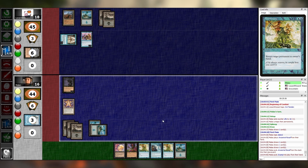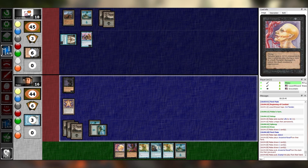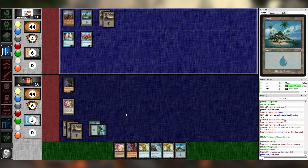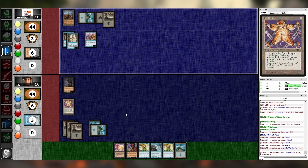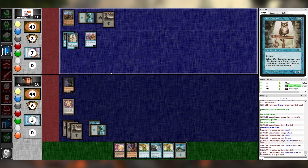I will play Swamp, then pass. Untap, upkeep, draw, main one. I'll tap it anyway to play this Owl Familiar — draw a card, I'll discard this Merfolk Traders. We just keep on digging. Are all three of the cards in your hand effective reprints of Merfolk Traders, Liz?